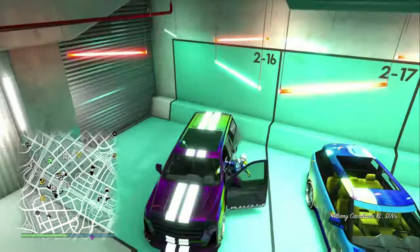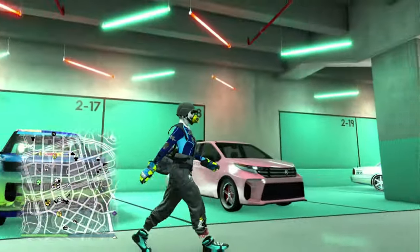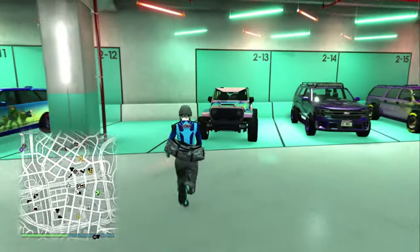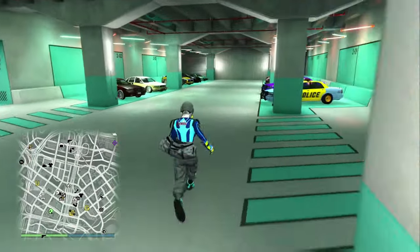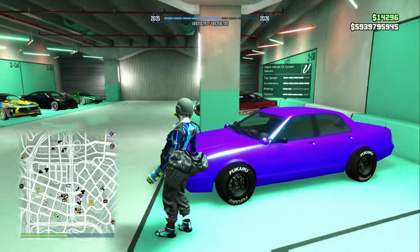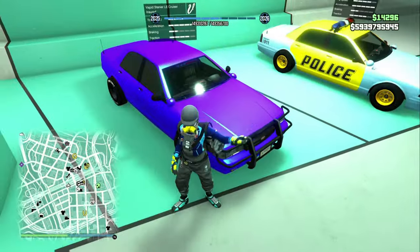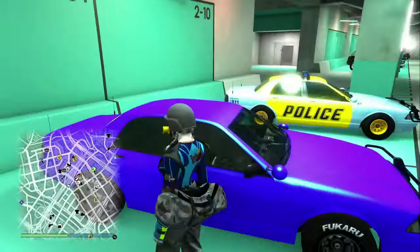These are mostly going to be all unselected everything. Some might have materials, some might have underglow selected, but 99.9% of them are clean - yeah, they've got the Halloween horn, I'm not worried about that. Got some nice Stainer Cruisers - if you guys didn't know, you can merge this correctly and take the ability away that normally you have to have at least one livery on the cop car.